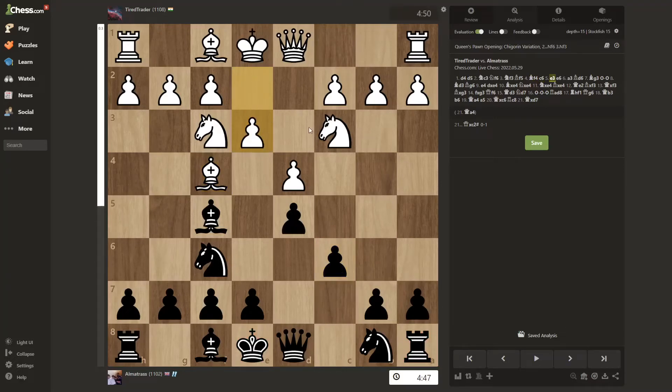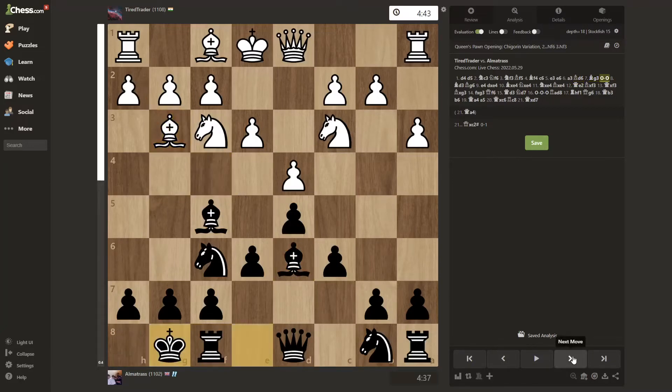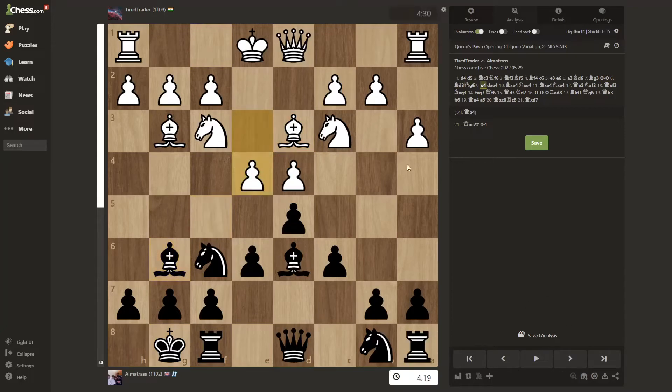He makes a passive pawn move, opening up his bishop to maybe come out, and I do the same with my bishop. He brings a pawn out to stop me pinning with the bishop, so I have to develop my bishop here hoping he takes and I take back with my queen, but he drops his bishop back — so if I take, he opens up his rook. I just castle, he does the same, I bring my bishop back, and here's the first blunder.